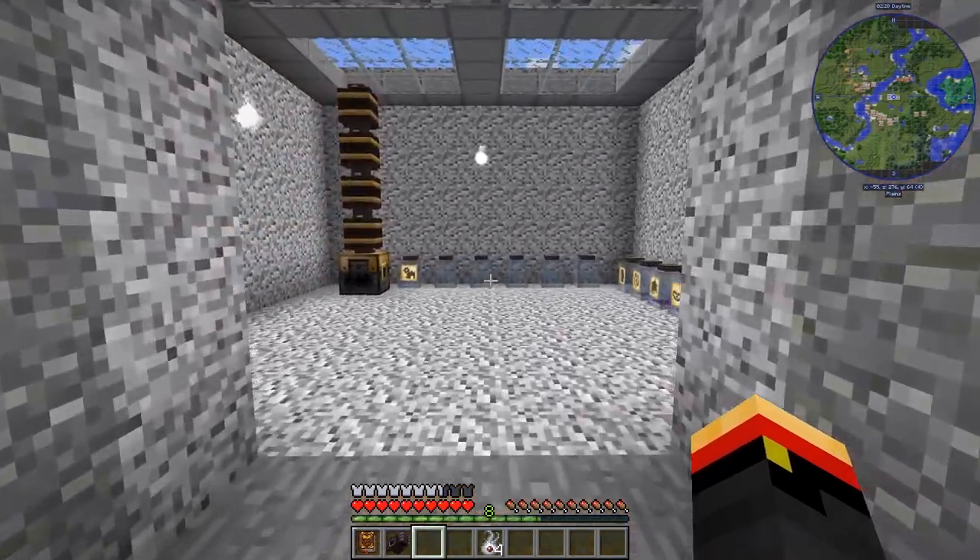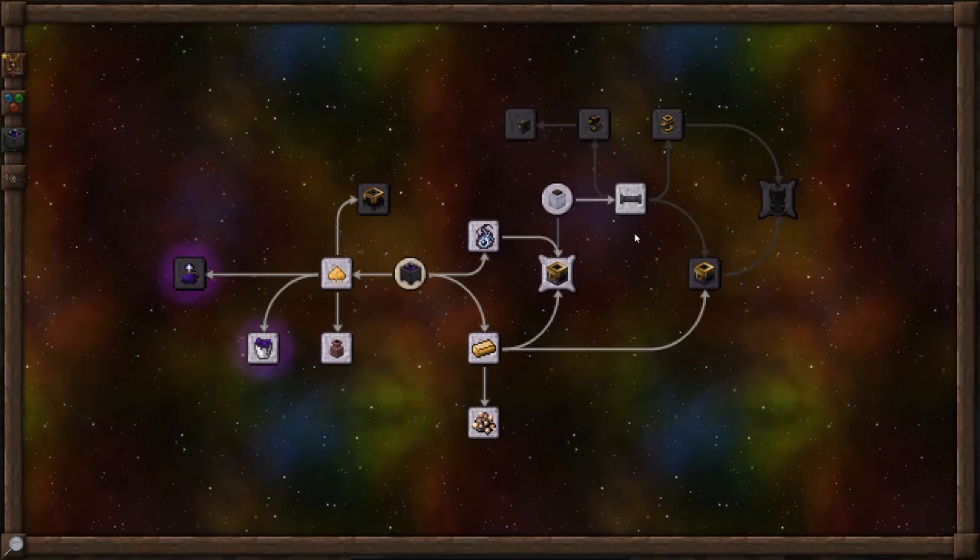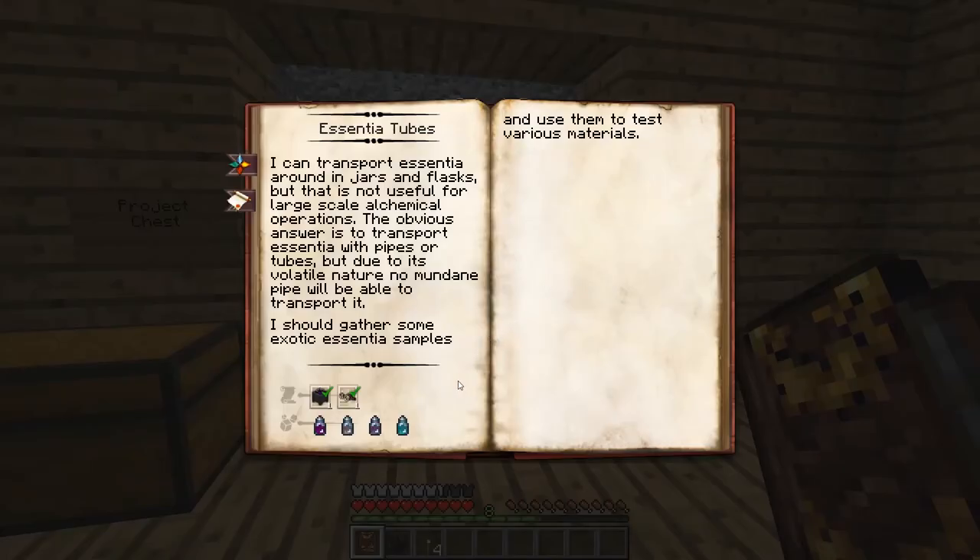So you can see I've dug out a new room over here for the smeltery. Let's go back into discovering Essentia Tubes. So when we first started doing Essentia, I researched some very specific things because I need these files. We need an Observation in Alchemy, an Observation in Artifice, we need Victimum, Vinculum, Alienus, and Alchemia.